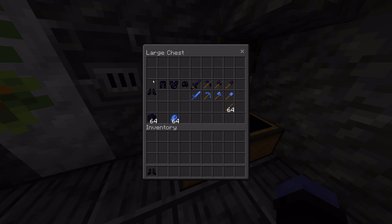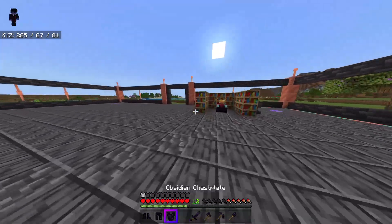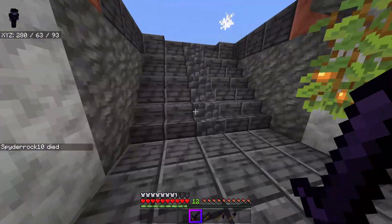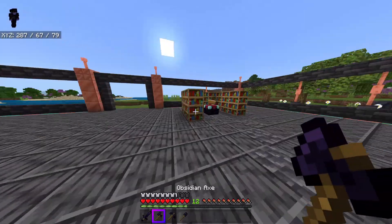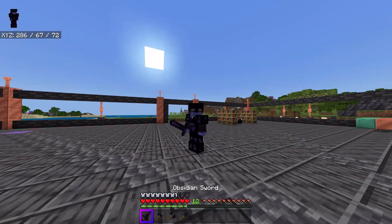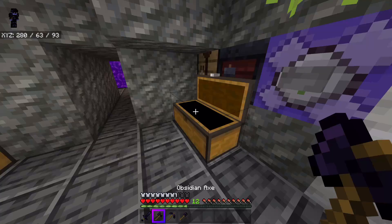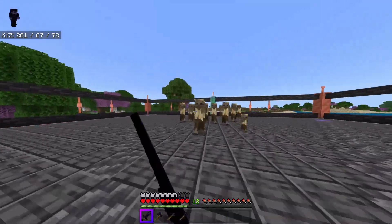The next set of items here is obsidian. Obsidian is kind of like the upgrade from copper — it's an alternative to diamond, and you get just about as good as iron gear. It's kind of like the anti-copper. It's not as good as diamond, it's just about as good as iron, and you can't enchant obsidian either. However, it's insanely durable — everything here has double the durability of diamond. A diamond pickaxe has like 1500 durability; this has 3000 durability.